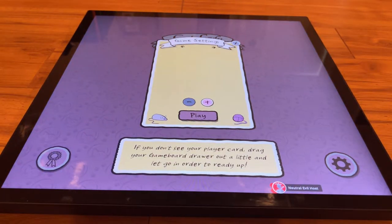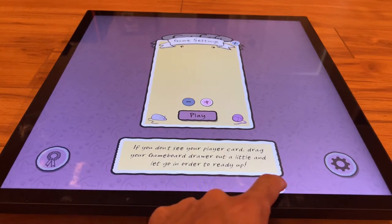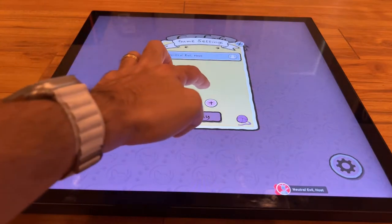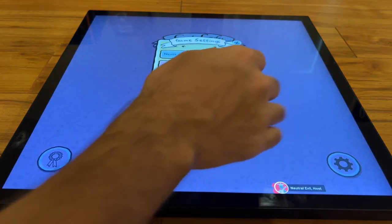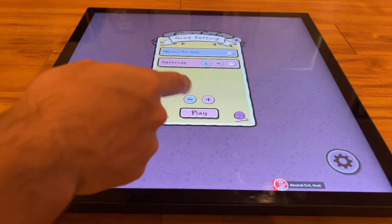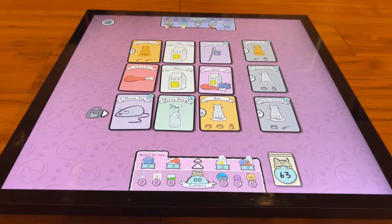At the start it tells you that if you don't see your player card, drag your game board drawer out a little. You just grab your player piece and drop it — you can see I'm signed in now. We're going to add one AI player for now; you can do up to four. You can set the AI to easy, medium, or hard. We'll leave it on easy so you guys can see how the game is actually played.